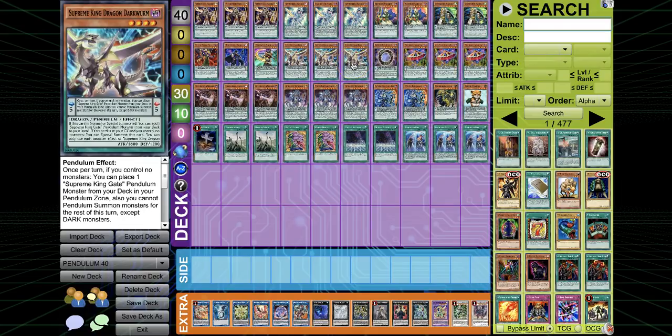So Gumbler ends up doing nothing because you're equal on the field. You go from 6 cards to 4, but since Dark Worm's in the grave it goes to the field — so it's 5, then it adds the 0, which makes 6. If they Gumbler you with Dark Worm in your hand, it's like they didn't Gumbler you at all.